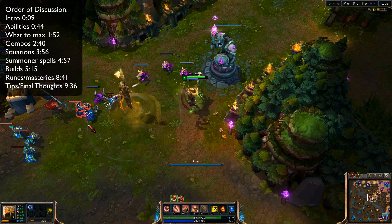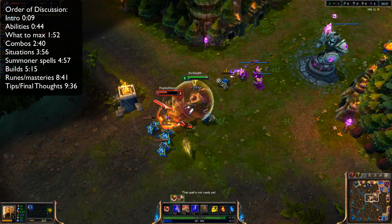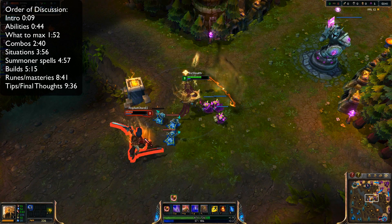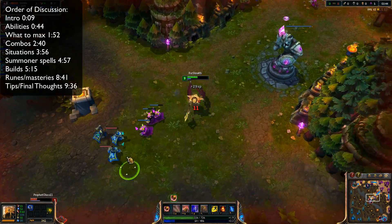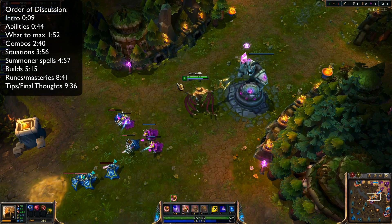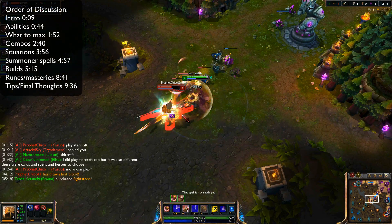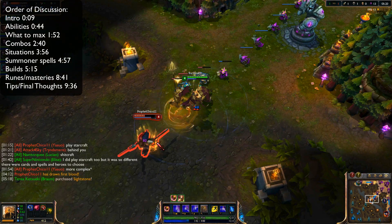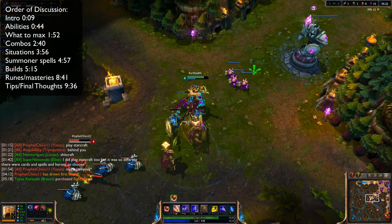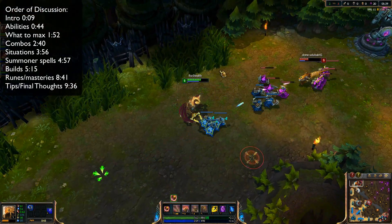Next let's talk about ability combos. The first combo is the W-Q-E combo — very useful if your enemies are going too aggressive or if they're in your minion wave. You can use it to engage and it gives you a shield so you'll out-trade them most of the time. For example, when Yasuo comes too close, use this combo to engage and get a lot of poke off on him. It's a great combo for punishing your opponent's positioning mistakes.